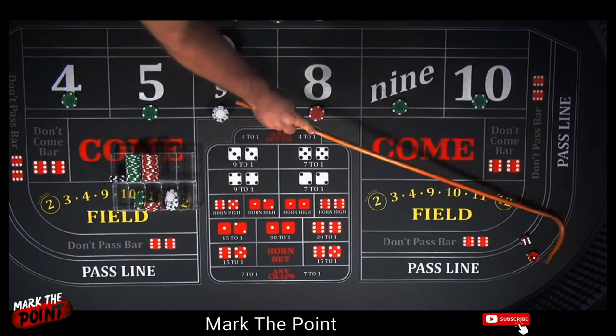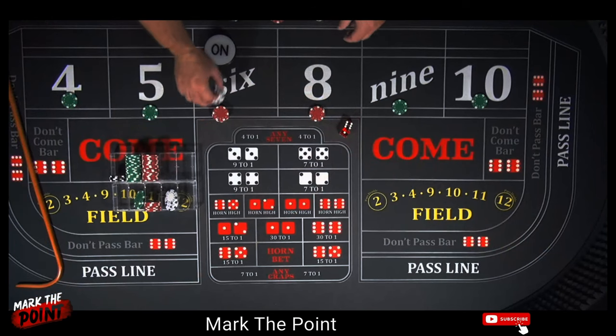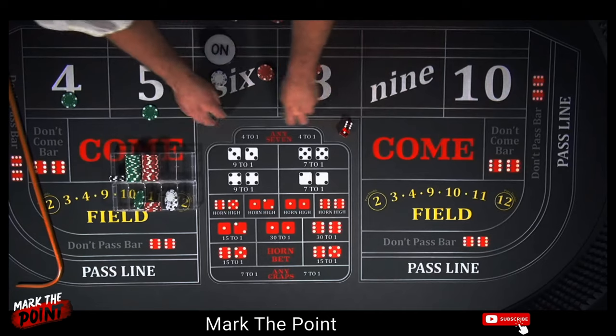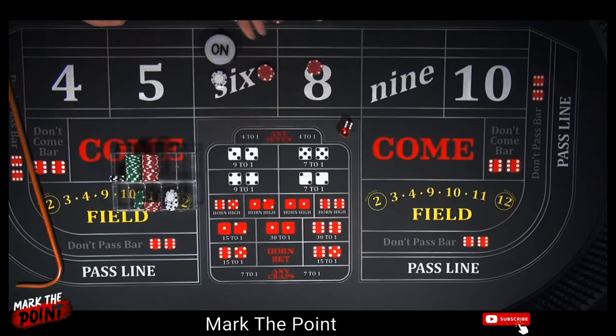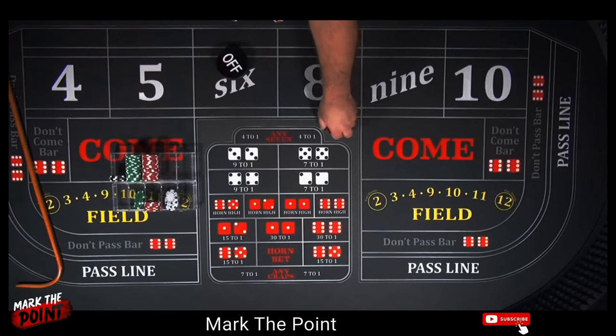There's a seven. I'm glad we collected because that is the seven — that's the knockoff. That's okay though — we got out of the hand, which was the goal. We got absolutely out of the hand. Now we've got to survive for another long roll. Let's turn the point off and get another one established.